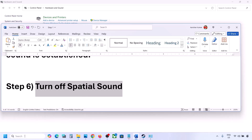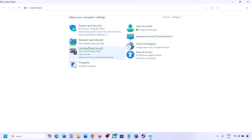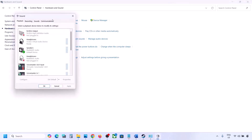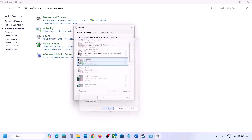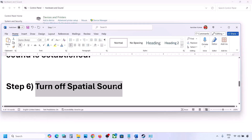The next step is to turn off Spatial Sound. Type 'Control Panel' in the Windows search box, go to Hardware and Sound, click on Sound. Select your speaker, go to Properties, then go to the Spatial Sound tab. If it is set to Windows Sonic, turn it off and click OK. Alternatively, if it is already off, you can try enabling Windows Sonic and check.